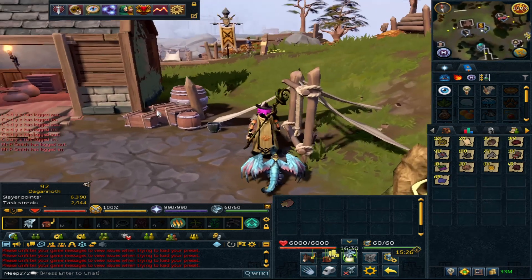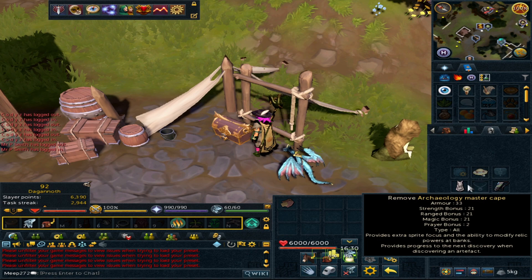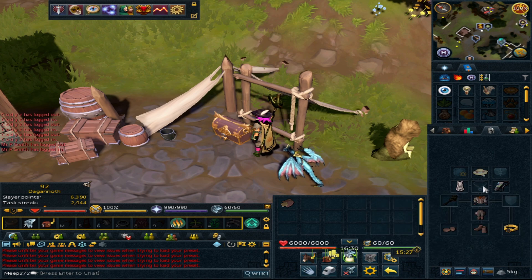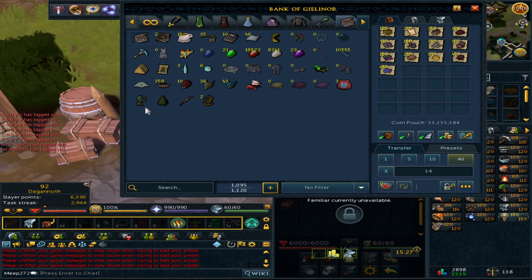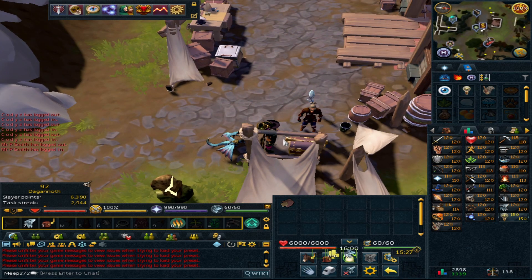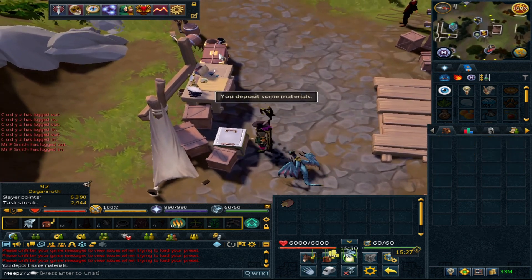I just wanted to show you this money making method because in terms of something you can do bank-standing while watching a TV show on the side, it's actually pretty good. The 120 cape gives the best results, but the 99 cape will still make money from sifting soils. If you've got magic or archaeology to train you'll get XP in both skills at the same time, plus a chance of looting artifacts for bonus archaeology XP. That's pretty much the money making method for archaeology — please like and subscribe, and I'll see you guys in the next video very soon.